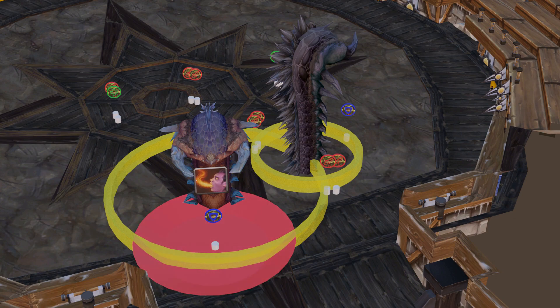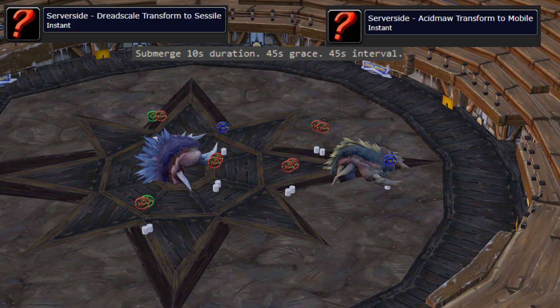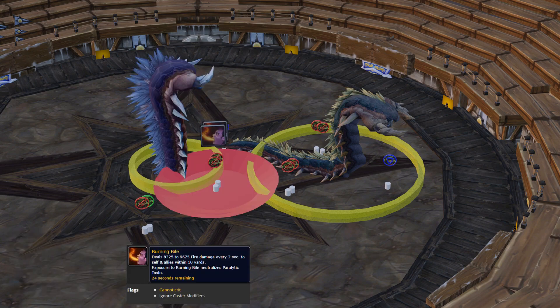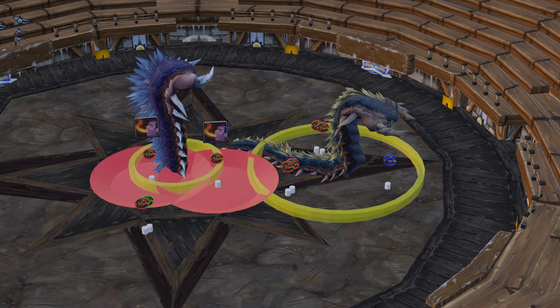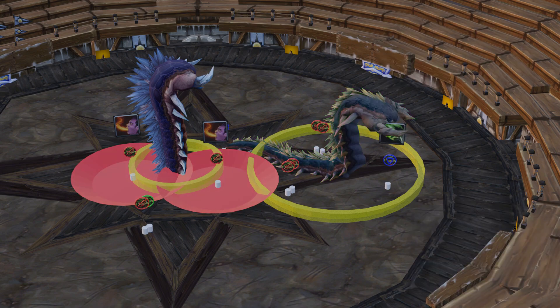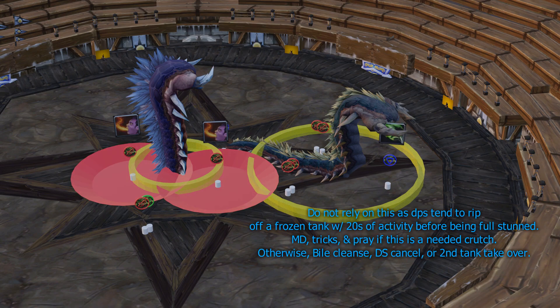The damage-over-time effect also increases multiplicatively by 5% every tick. After a Submerged transition, an Anchored Dread Scale will apply Burning Bile through Spray, while a Mobile Acid Maw will apply Paralytic Toxin through Bite. Notably, if Paralytic Toxin is reapplied to somebody who already has it, it will reset the movement speed reduction and default back to its initial damage.